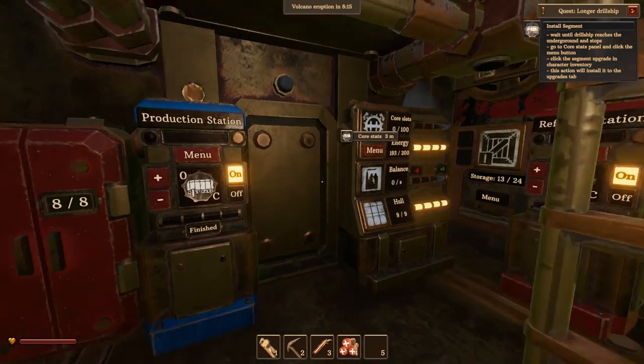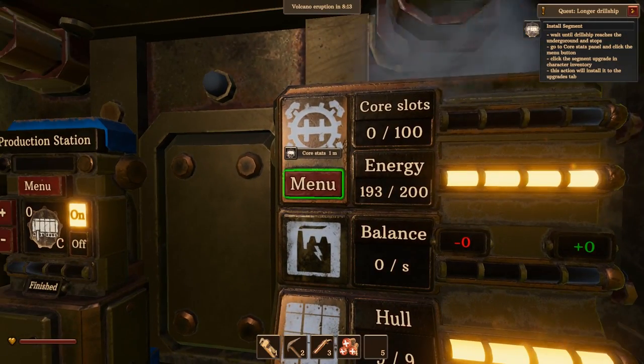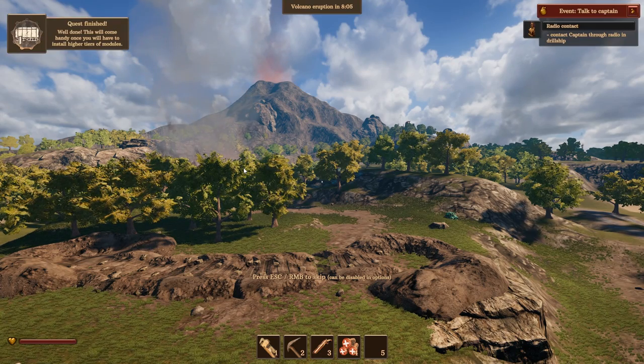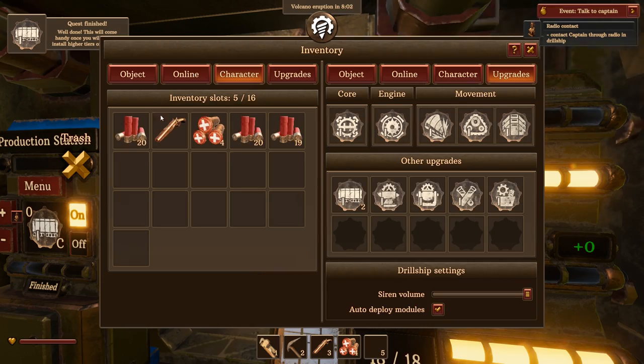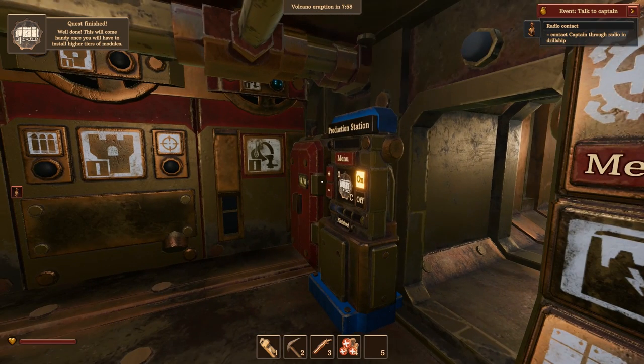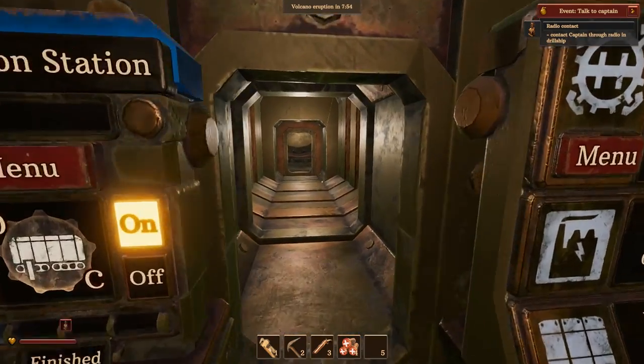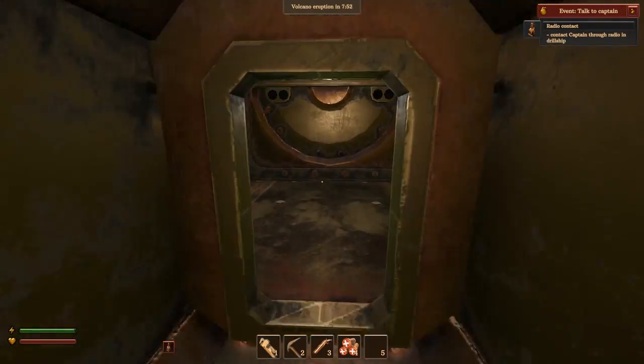Core stats panel — here we go, click menu. Click the segment upgrade in the character inventory. Achievement unlocked: Extender! Well done — 'this will come in handy once you have to install more stuff.' So now we've got another part to the ship — beautiful!